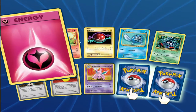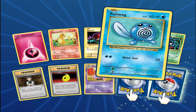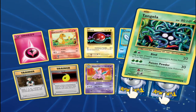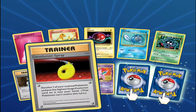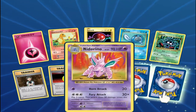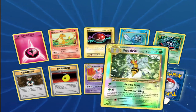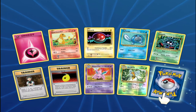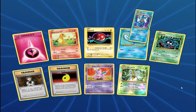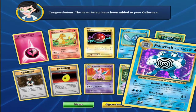We've got a Fairy Energy, Charm Bender, a Full Torb, Polk Lag, Tanker Club, Joking Tanker Club. We've got a Box Grids, a D-Evolution Spray, Nidorino. Reverse Holo is a regular Reverse Holo. And our Rare is a Polyrath, which is a holographic.